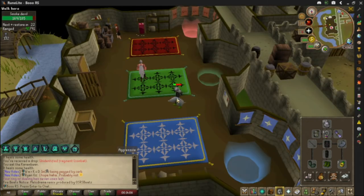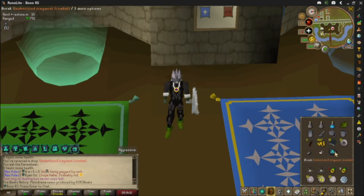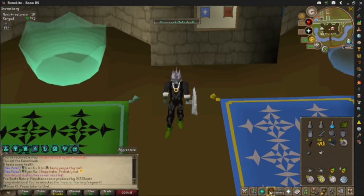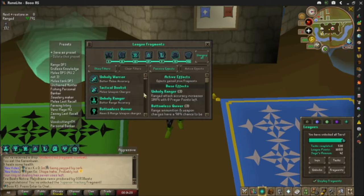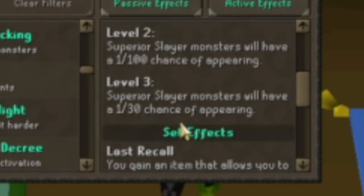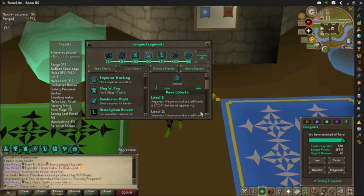Holy cow, let's go! What is this gonna be? Come on, baby. Superior Tracking! Let's go! No way! Oh my god, I actually got it. No shot — it has Last Recall and Absolute Unit. Absolutely amazing. It gives superior slayer monsters a 1 in 30 chance of appearing — at its final level it's 1 in 150 right now. We're gonna switch up the setup and then send it. Holy, that's so amazing. Smoke devils for the win, baby! I'll see you with the new setup and back in the caves.